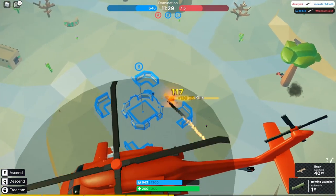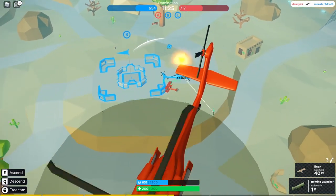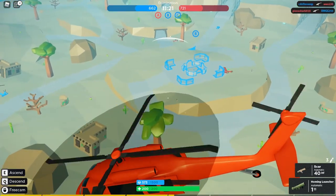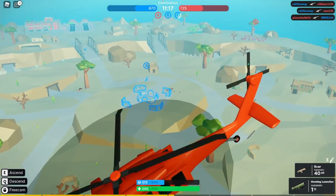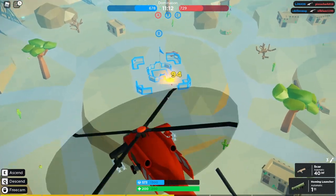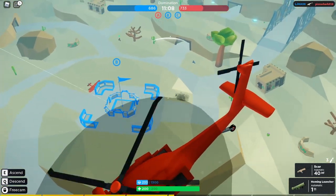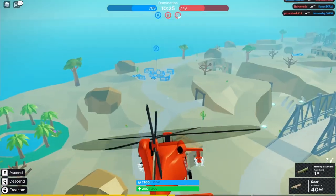The cargo helicopter is really good for team domination. As you can see, people like camping B a lot, and when you're at B, it's really easy for the cargo helicopter to hit you many times because of its really good aiming. The missiles travel very far, they do a lot of splash damage, and it's just really easy to kill people with it in team domination.